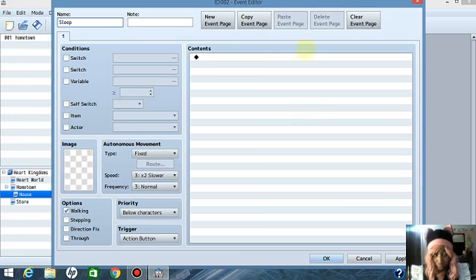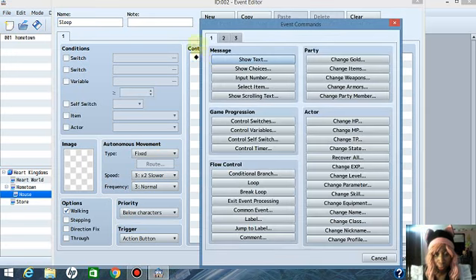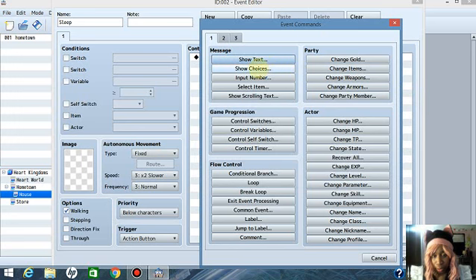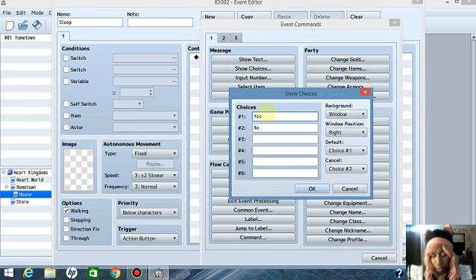This is going to be a sleep event so you can go to sleep. For the first command, go to Show Choices. The first choice is going to say 'Go to Sleep' and the second will be 'Stay Awake.'